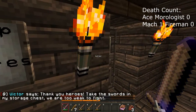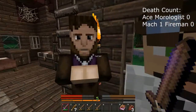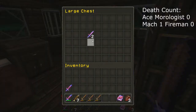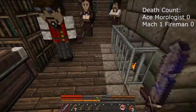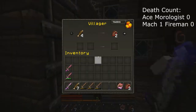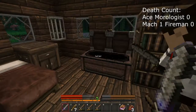Victor says: thank you heroes, take the swords on my storage chest, we are too weak to fight. There's another one — he scared me. Close the door, dummy. Stone sword — sweet, much better than what we've got. Your personal story is in your chest. I already got a stone sword — that's what I killed that guy with. We'll take that one too.